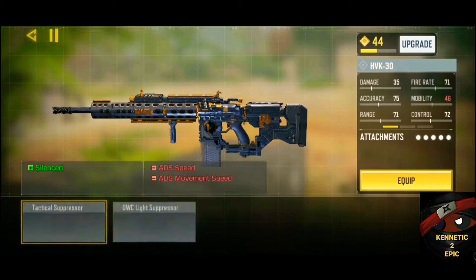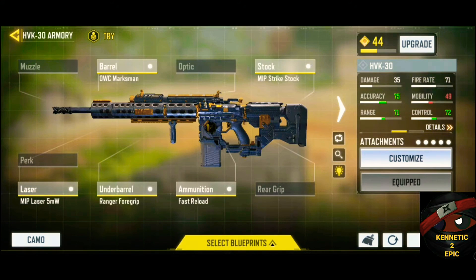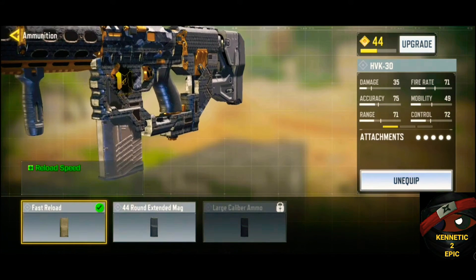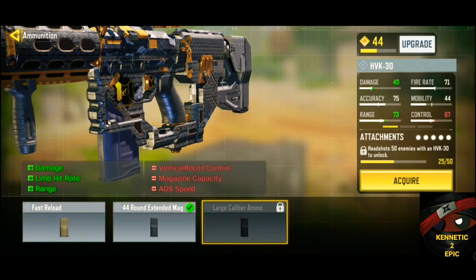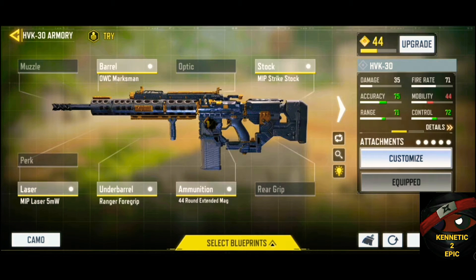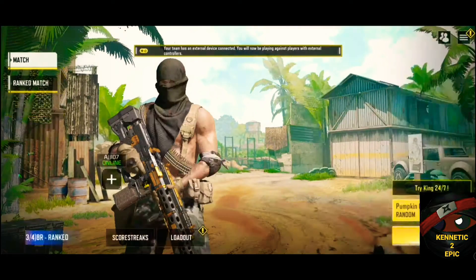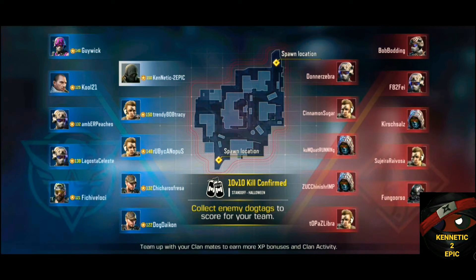That's my setup for right now. Let me change a couple more things — I need to get another ammunition. I'll go with 44 rounds standing mag. So: OWC Marksman Rifle, MIP Strike Style Laser, Ranger Foregrip, and 45 rounds standing mag. Let's get it going and see what I can do here. I'm having kind of crazy luck with it, but I'll try to make something work.